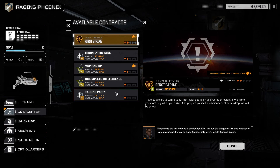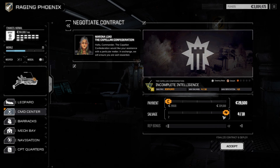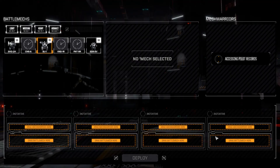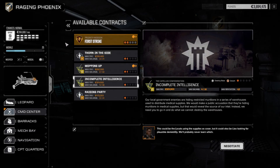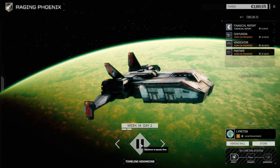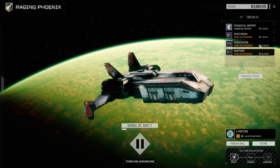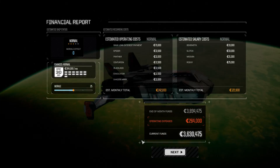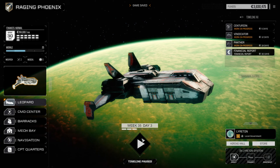We have a bunch of missions left to do here, so I think we're going to accept this next mission and negotiate for more salvage than anything. Actually, let's go back and advance time because we want our mechs back in the game. We're going to wait until the Vindicator is done. We have at least half a year of funds, but I'm going to keep difficulty on normal until we make a little more money.